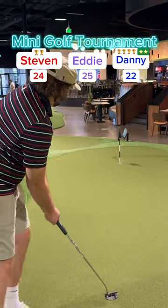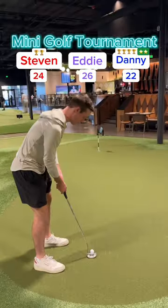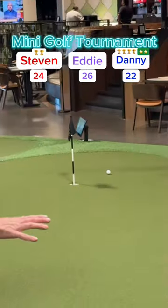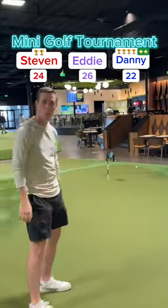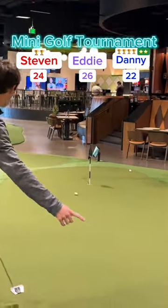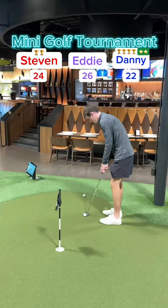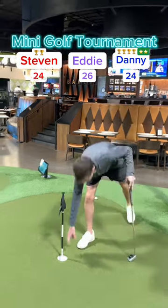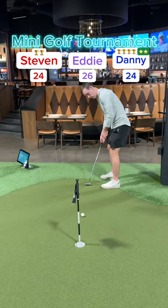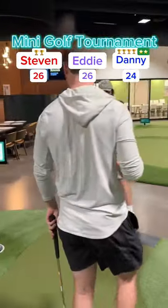On to hole 12. Eddie's putt rolls in for a hole in one — and Eddie is pumped up! Wow. Stephen's putt breaking to the right — no, rolls by. Eddie hit his with some speed. My putt played to the left, breaking back — just missed it for a hole in one. Tap it in for two, up to 24. My lead down to two over Eddie. Stephen rolls it in for his two, tied with Eddie in second, just down two. Six holes to play.